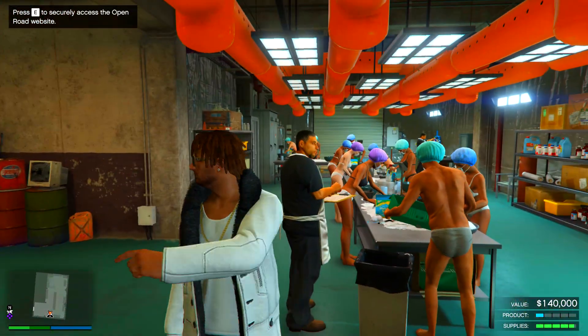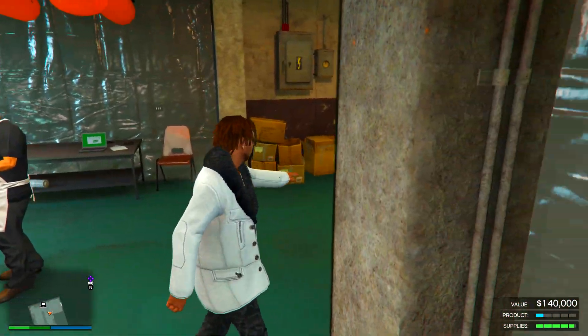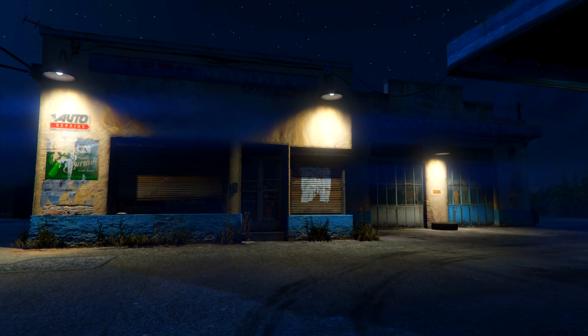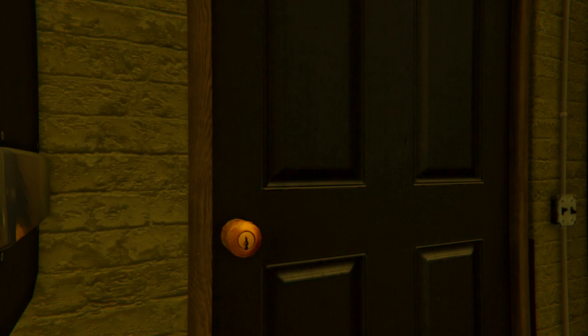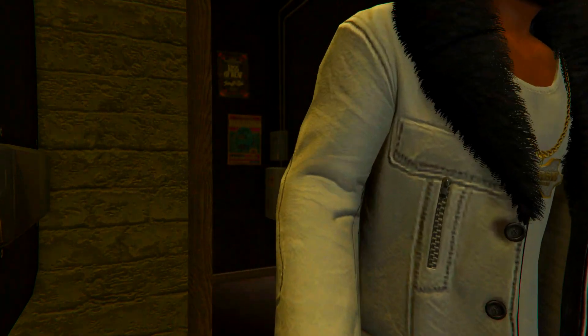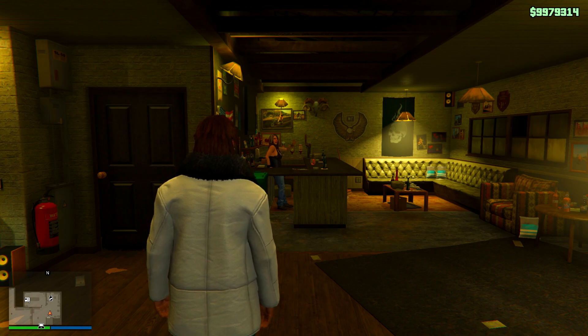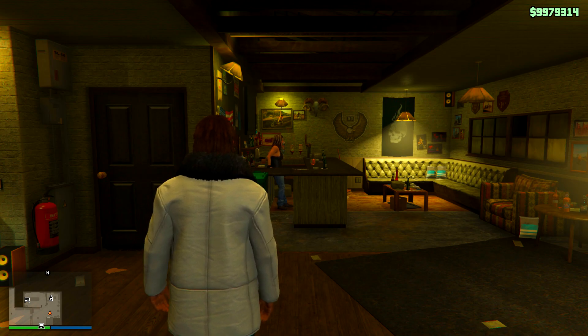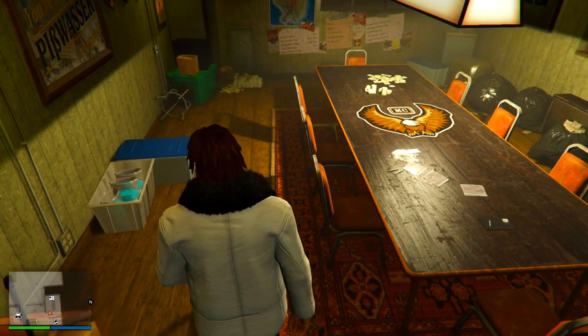You're going to have your three main businesses running in the background: the coke business, the weed business, and the meth lab. You can buy your supplies or steal them — stealing might be worth it this week. Once those businesses are running, we're going to head to the clubhouse. You can also do the document forgery office and the cash factory, but they barely make you anything so I won't be using them.